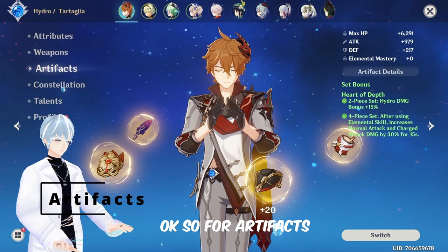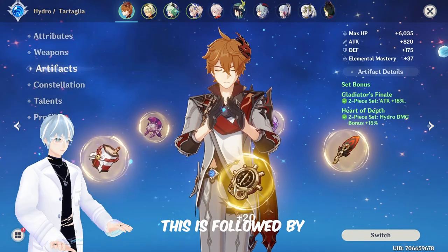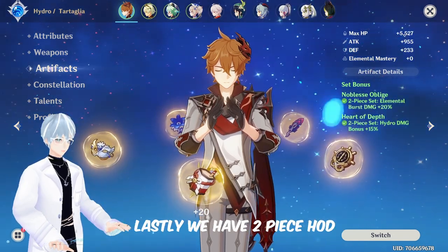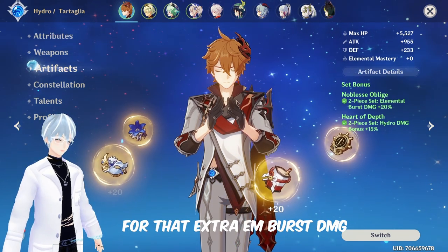For artifacts, 4-piece Heart of Depth is generally considered the best for overall damage. This is followed by 2-piece Heart of Depth and 2-piece Gladiator, or any 2-piece attack percentage damage bonus set. Lastly, we have 2-piece Heart of Depth with 2-piece Noblesse Oblige for that extra elemental burst damage.